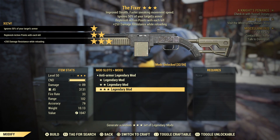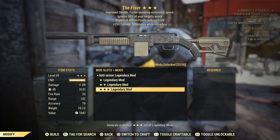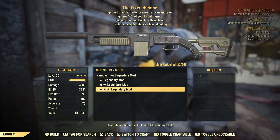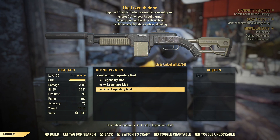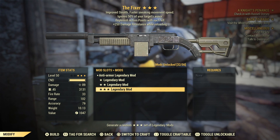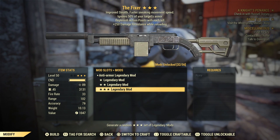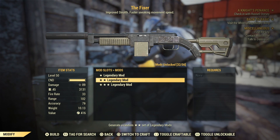Anti-armor — always nice. Replenish action points on each kill is very interesting, and plus 250 damage resistance while reloading. I haven't really used the replenish action points effect but it sounds very nice. Unfortunately the last effect is just plus 250 damage resistance while reloading, which I hate, especially considering how fast you can reload these assault rifles with the right perks. Anti-armor is always decent though.